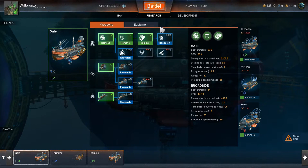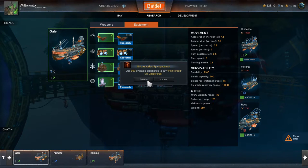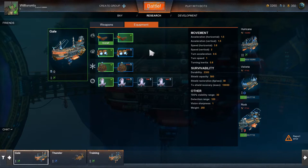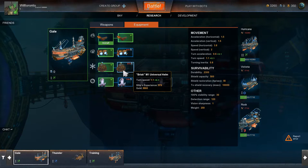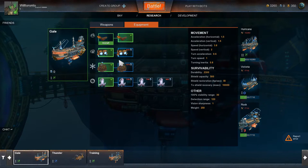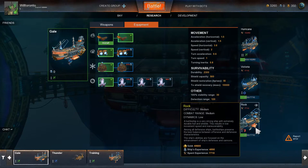Here is the equipment tab. I can upgrade hulls to reinforce mark two or mark one - I'm going to do that and buy and install it. Here is shield recovery, better helm, better steering, and better engines - those are the equipment upgrades available.